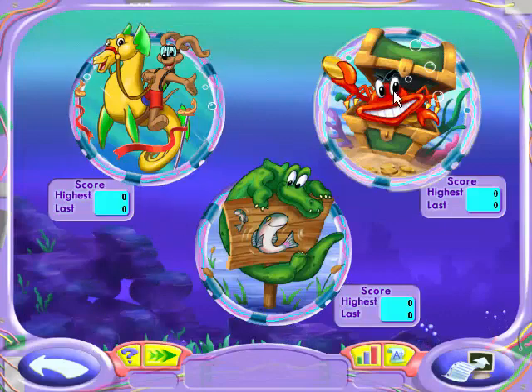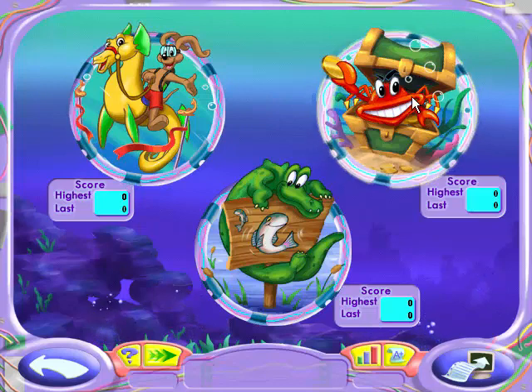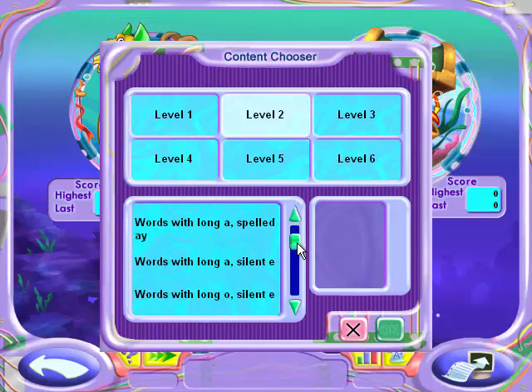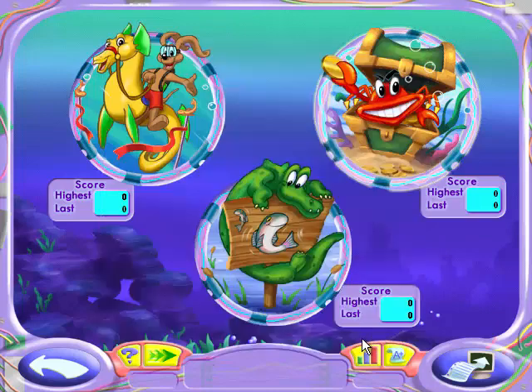Alright, which one should we go first? Let's do some Crab Attack! Select your level and word families, then hit okay. Let's do level two — words with a long A. Okay, those are good. Let's go!